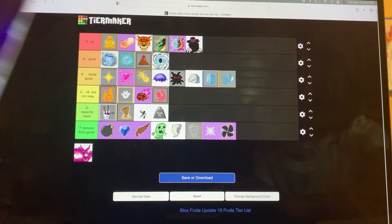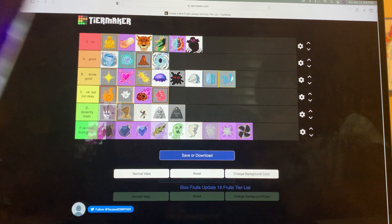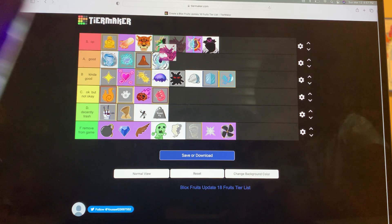Venom is really good — I've tried Venom before. It's kind of like Magma with the after-damage chip. The noxious shot is a pain, and the Toxic Fog is pretty bad. I'm going to have to put it at S, probably above Dragon. I'm going to put Venom above Dragon.